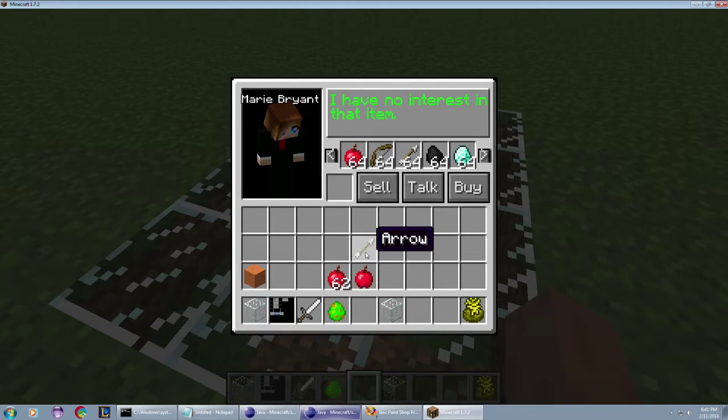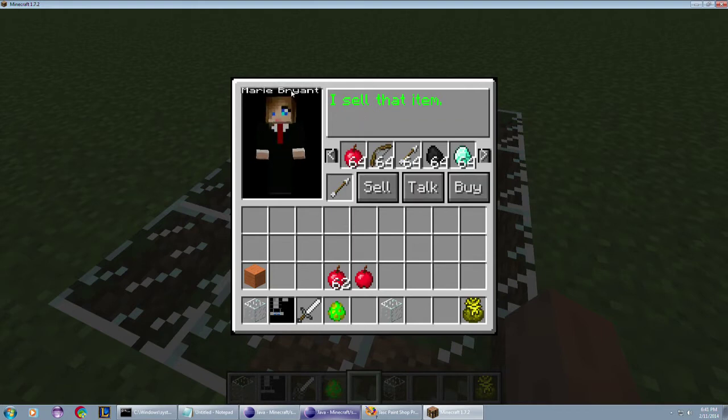What we'll try is an arrow, which she sells but doesn't buy back. So if we put that in there and talk to her — I have the ability to tap into how much she buys it for. For now, for testing purposes, I'm just making sure she's identifying the items properly: what category they fall into — selling, buying, or both. She knows she only sells that item.